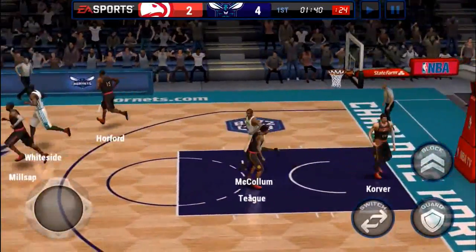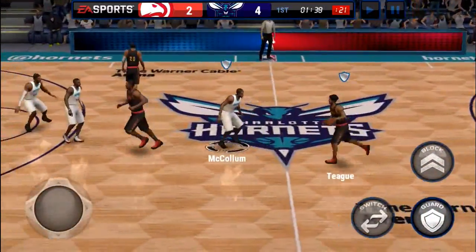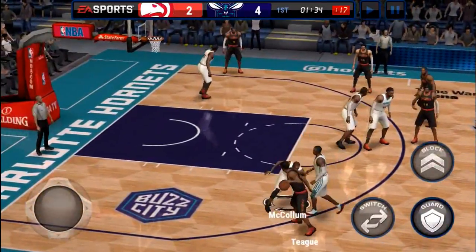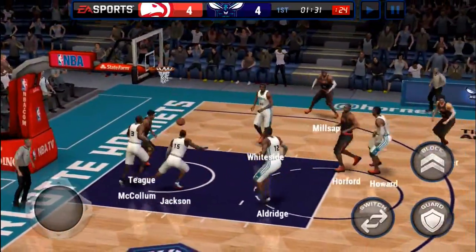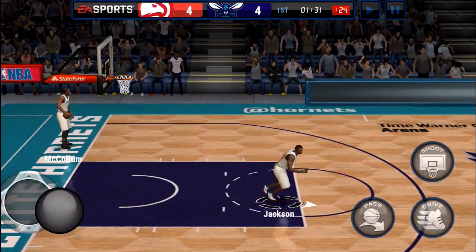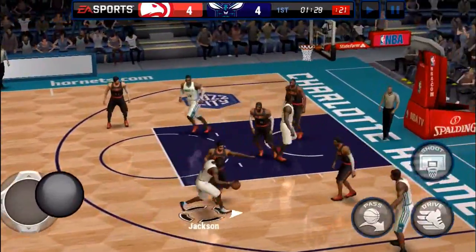Aldridge hits the jump shot — there you can see his high shooting stat coming in, very helpful. My defense in this game is very rusty, so odds are I'm going to allow a bunch of points. My main goal in this video is just to show the offensive strength for each of these players.